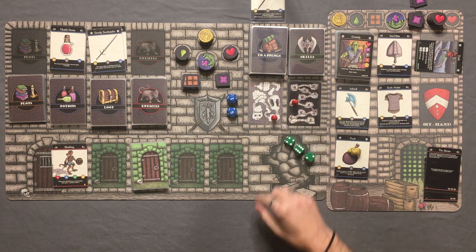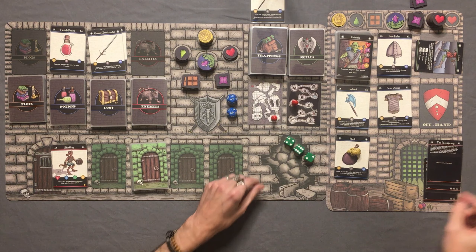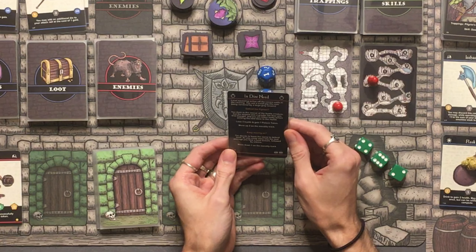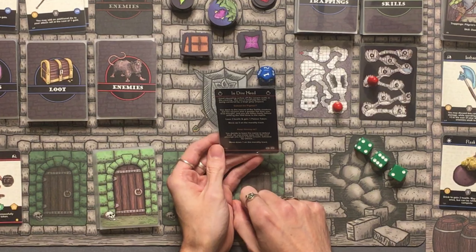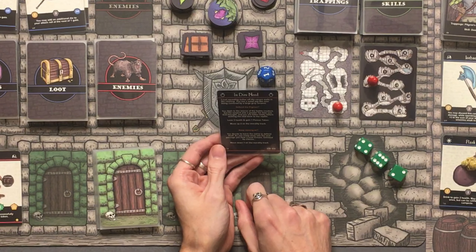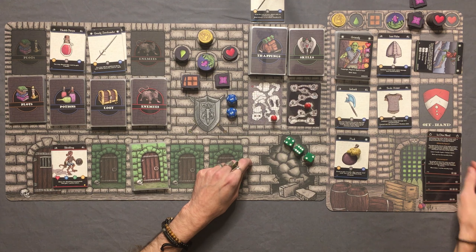We draw a plot card: The Passageway. You notice a strange rock protruding from the wall — you run your hand across it and suddenly the ground begins to shake. When you arise, you notice a secret passageway where there once was wall. Draw another plot card — 1 eye icon toward finding the boss, putting us at 6. The next plot card is In Dire Need: a small pig-like man is cornered by a large gray serpent. We can defend him — lose 3 health and gain 1 poison but move up 2 on morality — or keep moving and move down 1 on morality. We keep moving. We hear a loud scream followed by silence. Move down 1 on the morality track.